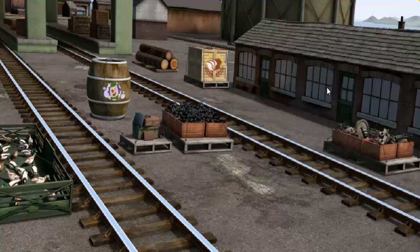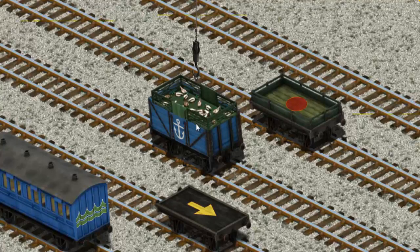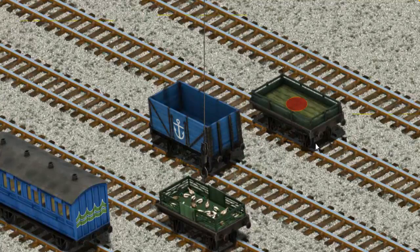It's a busy day at Brendam Docks. Thomas and his friends have many deliveries to make. James must deliver the ducks to Farmer McCall's farm. Help Cranky find the ducks. You found them! Let's lift and load. Now the cargo must be loaded. Help Cranky find the black flatbed with a yellow marking. That's it!